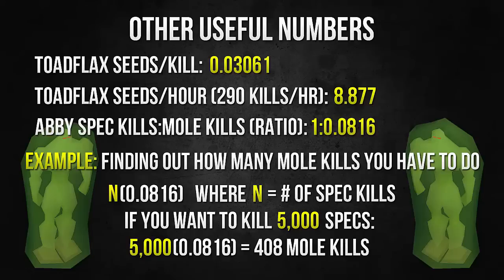Now comes something I hope will be really useful: how many aberrant specters you have to kill and the ratio between how many mole kills you have to get. It looks like a weird number, but if you plug it in as shown in the example, it's a lot easier to understand. The reason you have to kill mole is that aberrant specters drop a ton of toad flax and the best way to get nests is from doing mole — you get three nests per kill. So if you want to find out how many mole kills to do, say you want to kill 5,000 aberrant specters, just plug it into the formula on screen and it'll tell you how many mole kills you then have to do. From 25,000 specs I think it was around 2,300 mole kills or something like that.